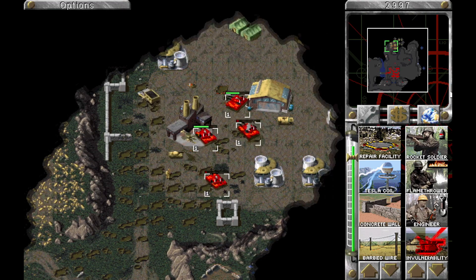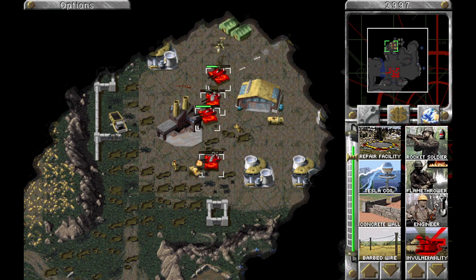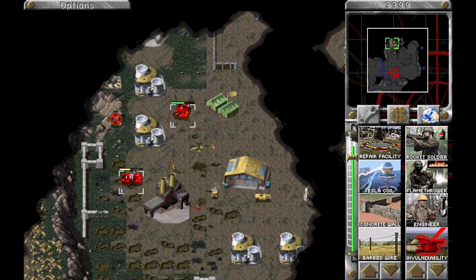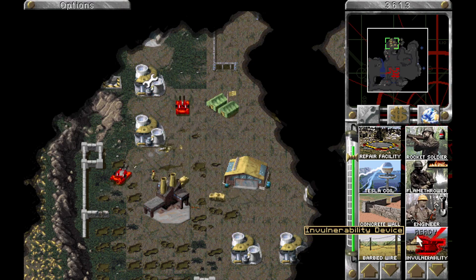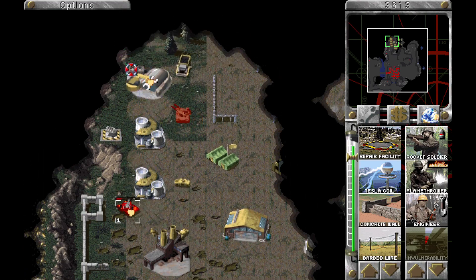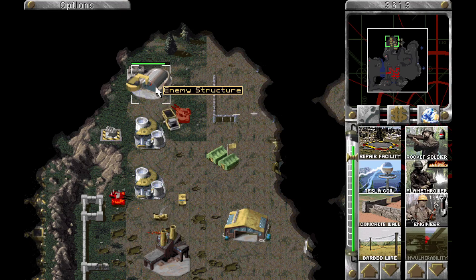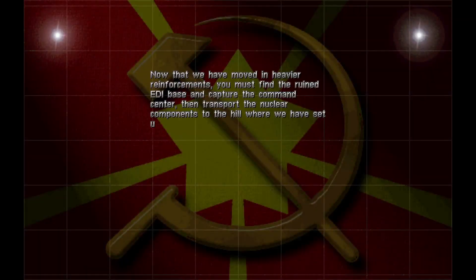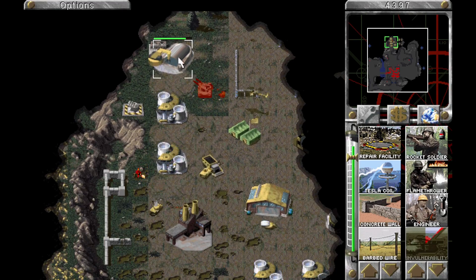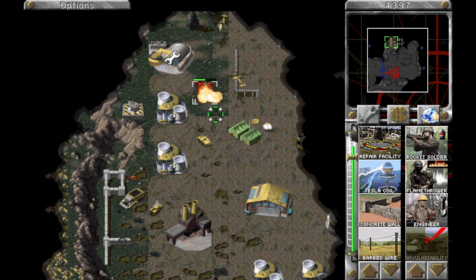I'm assuming my base can handle itself — I'm busy. I found a much more important target. This isn't the thing I need to capture, right? Find the ruined EDI base. Capture the command center. No. He's not going to kill it — the repair's too strong.